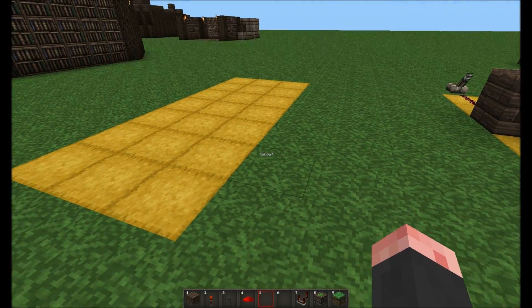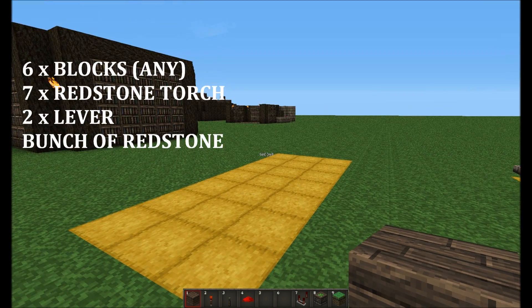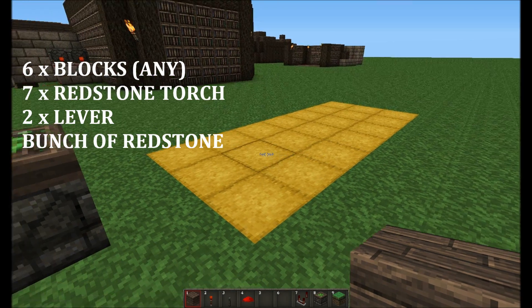To build an XOR circuit — for the one I've been building at least — what you are going to need is six blocks of any block (I'm just using wood), seven redstone torches, two levers, and a bunch of redstone.